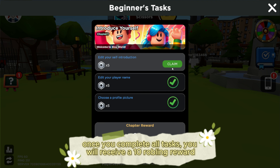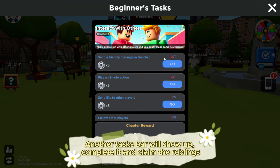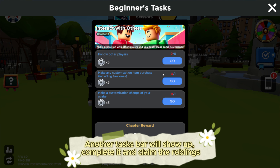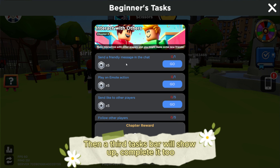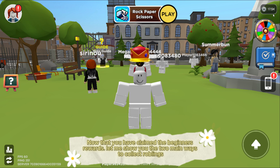Once you complete all tasks, you will receive a 10 Robolings reward. Another tasks bar will show up — complete it and claim the Robolings. Then a third tasks bar will show up, complete it too. Once you finish all beginner tasks, your total will be about 200 Robolings. 1,000 Robolings equals 10 Robux. Now that you have claimed the beginner rewards, let me show you the two main ways to collect Robolings.